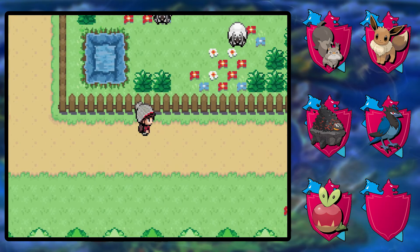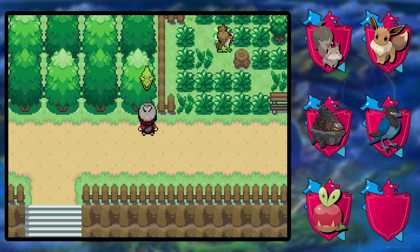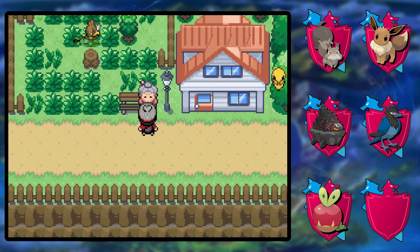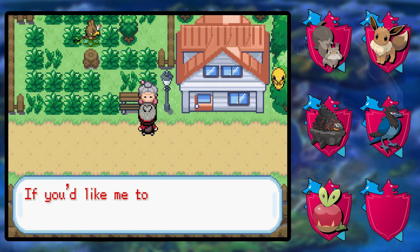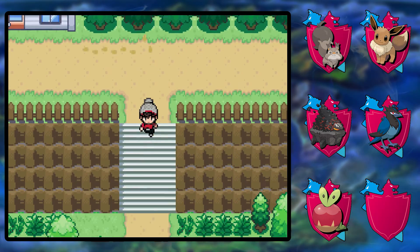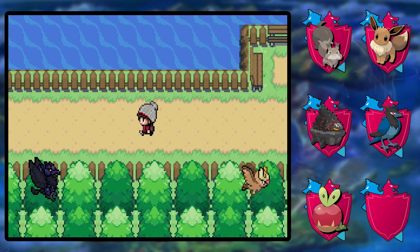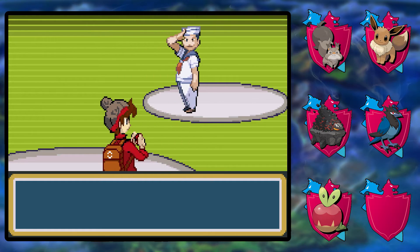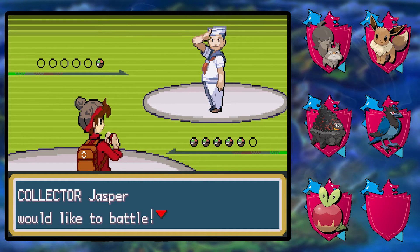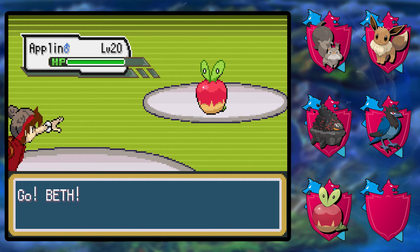I'm guessing we want to evolve it as early as possible, but that might not actually be the case. Can I talk to this? No. Do you give me an apple by any chance? I'm the daycare man. Yeah, you don't look like — you know what, never mind. There's a lot of Applin around which I appreciate. So where do we get those evolution items? I don't feel like we're just going to run into them randomly. Eurogamer.net, you're going to help me.